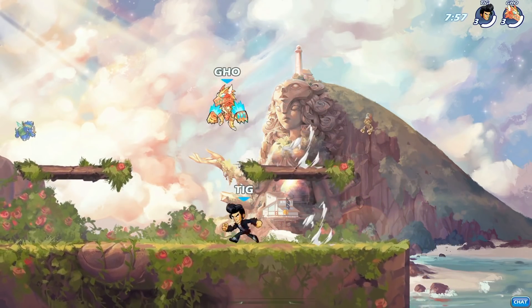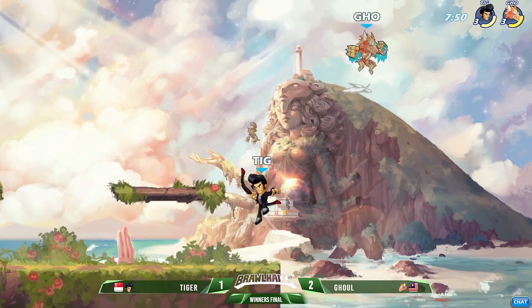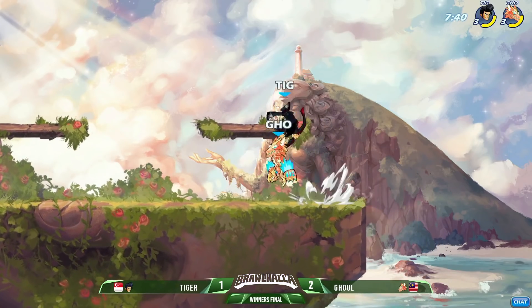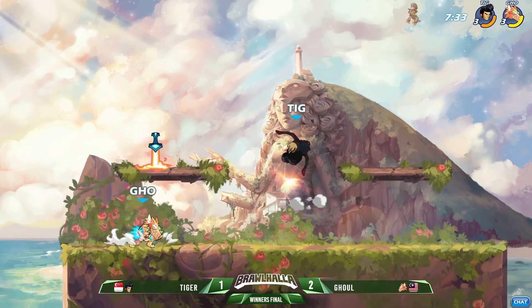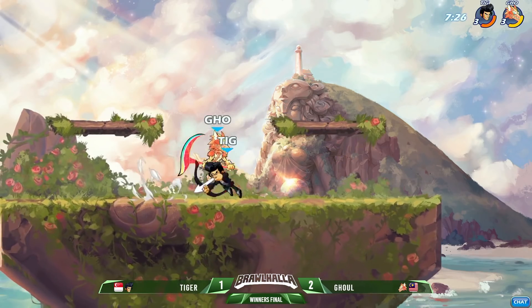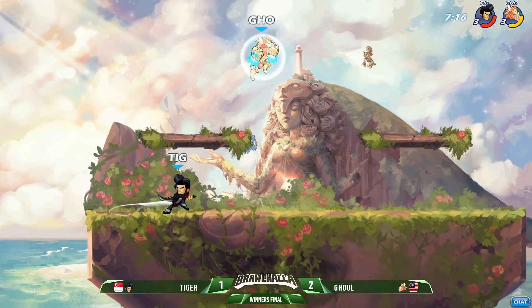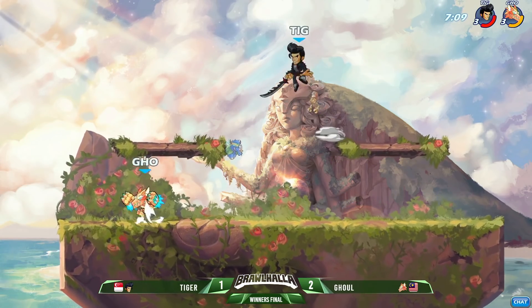Tiger has lost only one set ever — I'm 90% sure that was in winners finals, and Tiger came into grands from the loser's side. So Tiger has played through a reset in that scenario. Ghoul is bringing out the gauntlets a little bit more now. Starting off this game really, really well — he was throwing out quite a few down signatures in game one, then reined it back in game two and three, and now he's starting to bring it back out again.